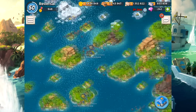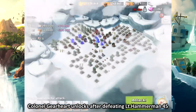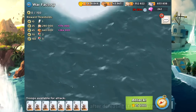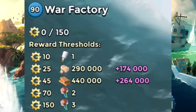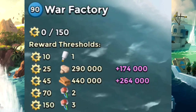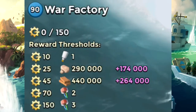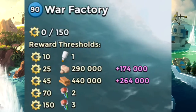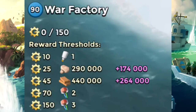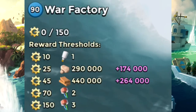Way number one: take down Colonel Gearhart. She appears once every six days, and right now she's at the top-left corner of the map. You can see the reward thresholds — take down 10 buildings and you get 10 gear points and a module; take down 70 buildings and you get two more on top; take down 150 buildings including blowing up her HQ and you get all of them. This is known as the best way to get prototype modules.